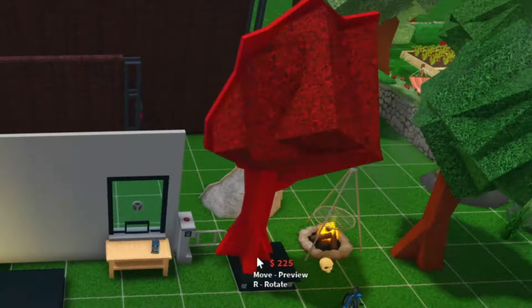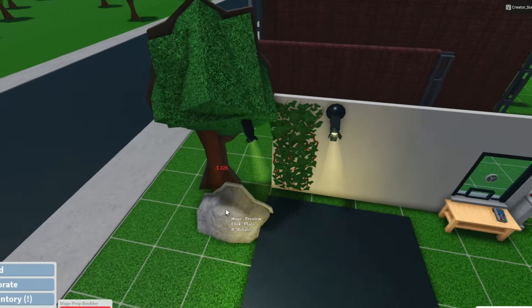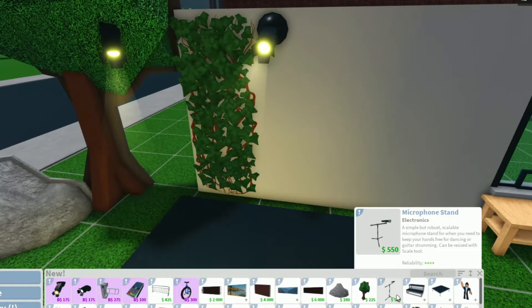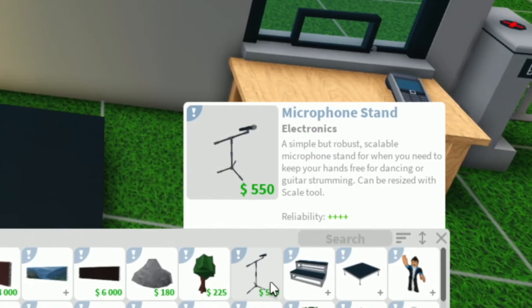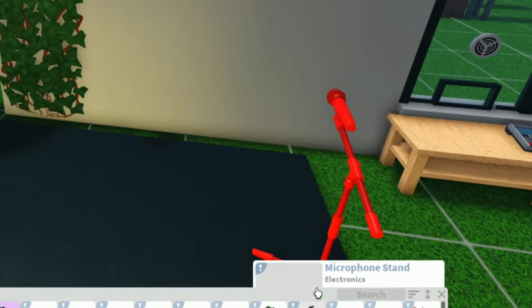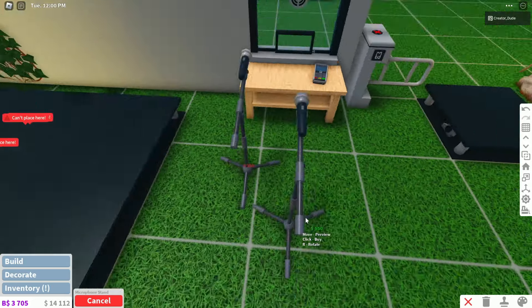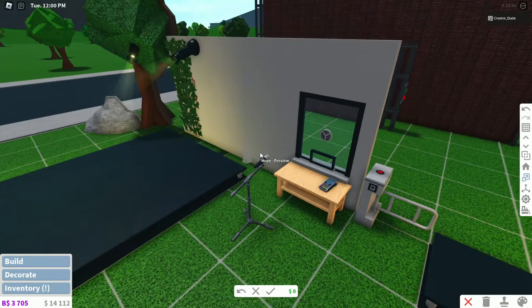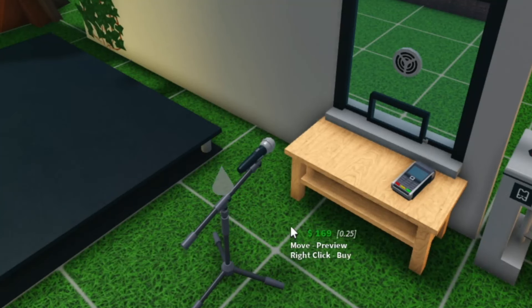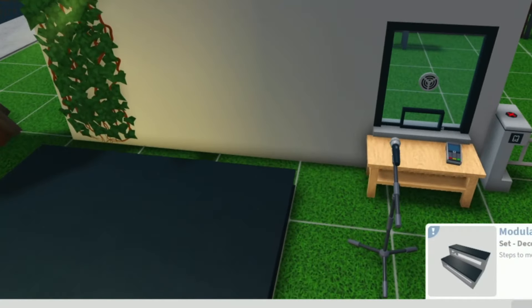That is actually very tall. Next up, we also have a microphone stand — a simple but robust, scalable microphone stand for when you need to keep your hands free for dancing or guitar strumming, can be resized as well. I wish I could put that on the stage. So how does the resize work exactly? Just the height right here. Pretty cool, I like that. Next up, we also have modular stage steps here — steps to more easily get up on stage. There's actually quite a variety.